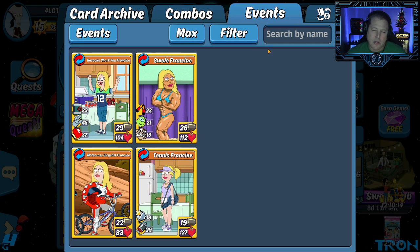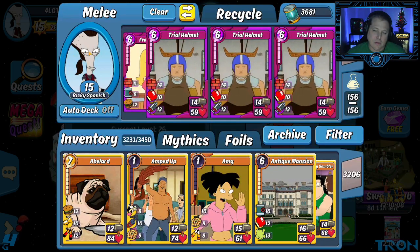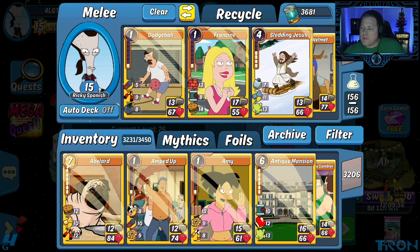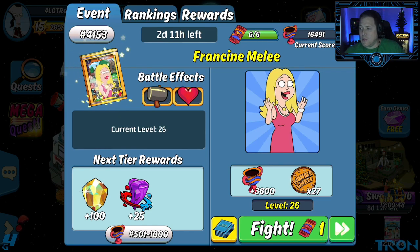We're a 13-12 deck — 13 characters, 12 items. It's mostly the Swole Francine, but then there's four of the newer ones out of the 12, so it's like an eight-four mix. And then, of course, Ricky Spanish for the bodyguard and shield to help mitigate one-shots.